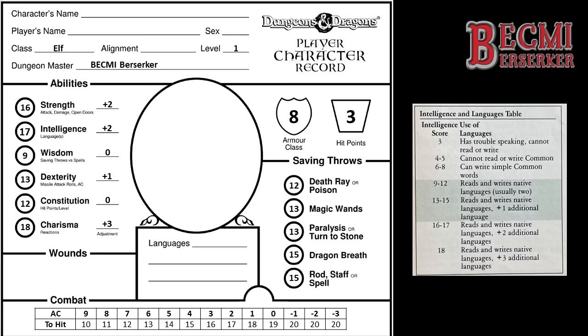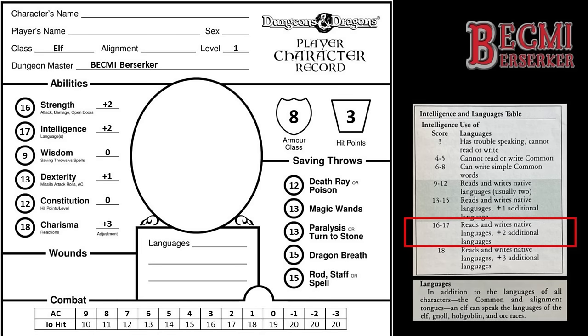Let's now turn to languages. Each character starts with at least some understanding of the common tongue. Due to my Elf having an intelligence of 17, you might presume they have just 4 languages — the first 2 being Common and my Elf's alignment language, plus 2 more for their intelligence score. However, Elves are able to speak a number of languages in addition to these: specifically the Elf tongue, Gnoll, Hobgoblin, and Orc. The 2 additional languages I'll choose due to their high intelligence will be Goblin and Dragon. As for alignment, I'm going for Chaotic.